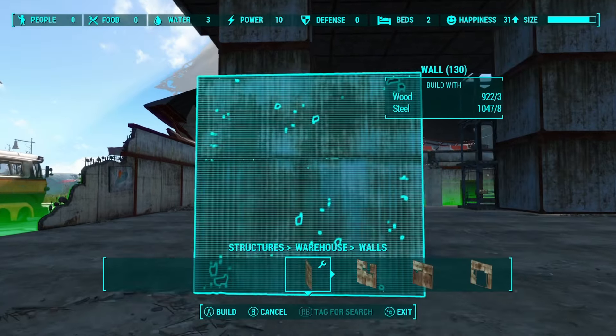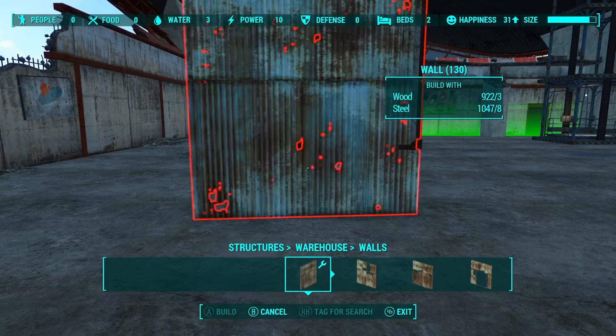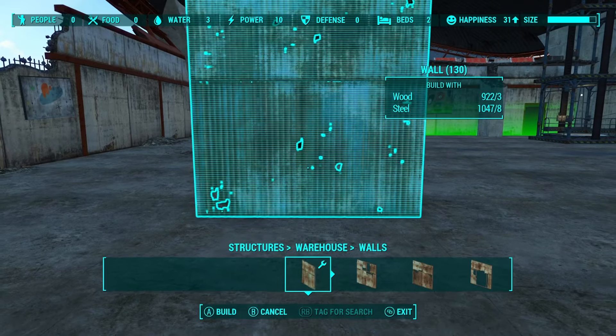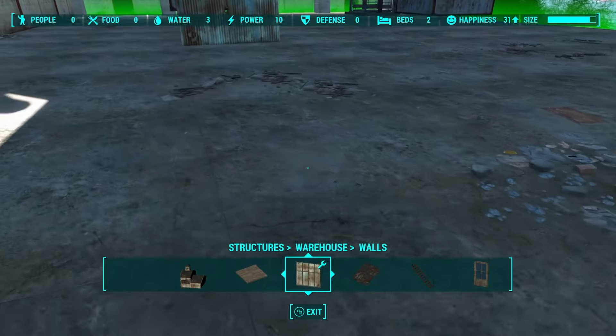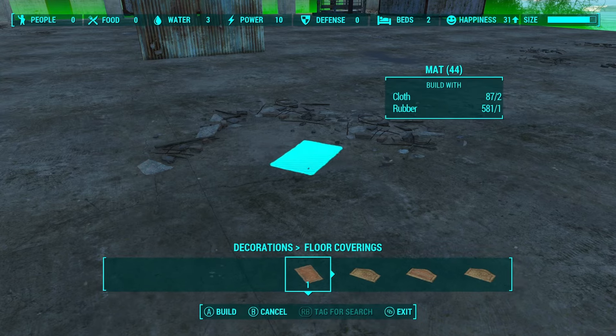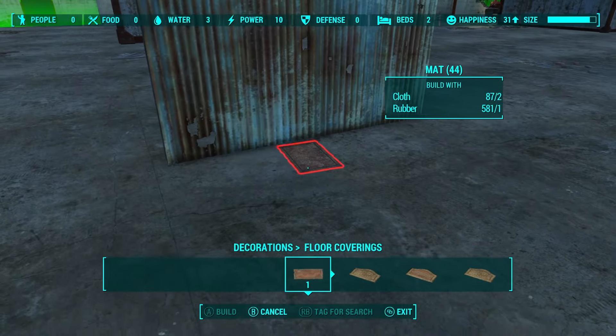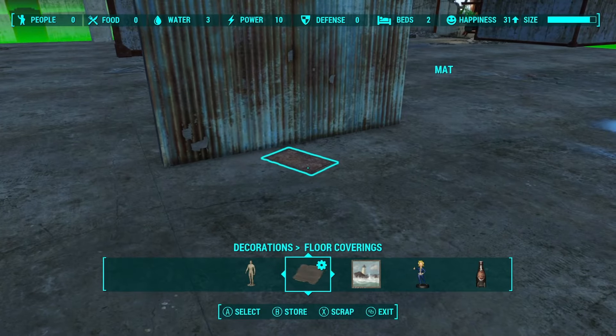Next thing on the list: we're going to put a wall onto the bottom cement foundation piece and kind of cover up that little gap underneath there, so it looks more realistic rather than just floating. I'm going to take this same type of wall and put it all around the bottom.